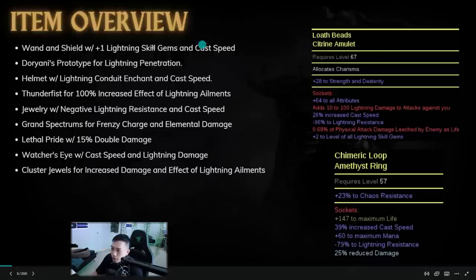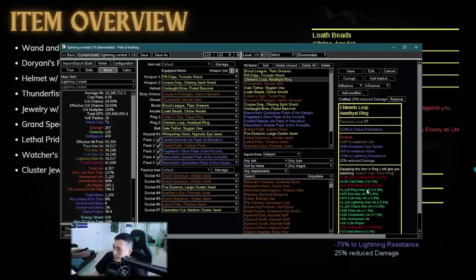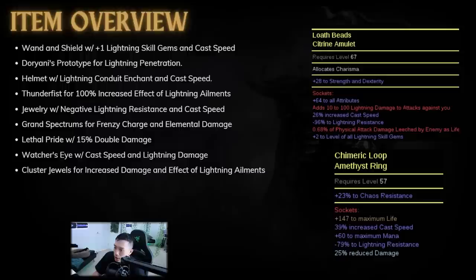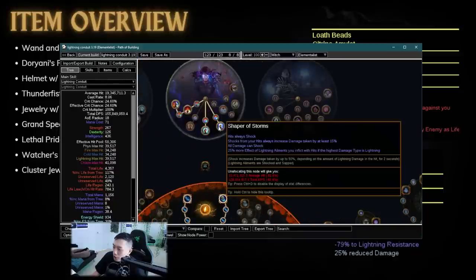In order to understand why this build does so much damage, we should look at the gear. He has a wand and shield that both have plus one to lightning skill gems and an insane amount of cast speed. We have Doriani's Prototype with negative 200% lightning resistance for lightning pen. The helmet has the Lightning Conduit enchant and cast speed, along with AoE gems and increased AoE. Thunderfist is being used for 100% increased effect of lightning ailments, making it easier to get your shock up.